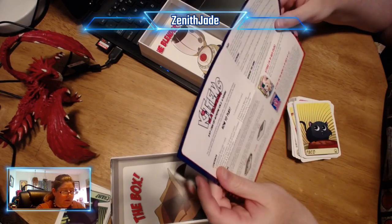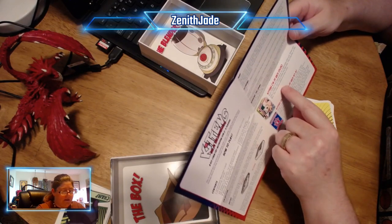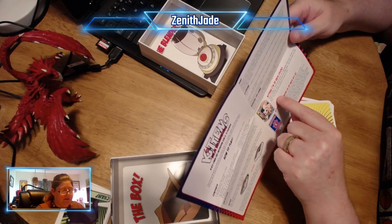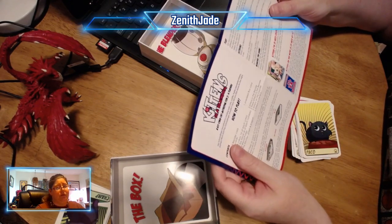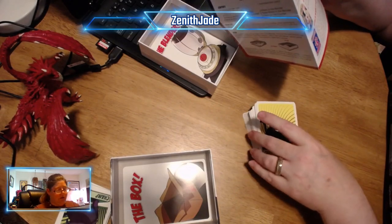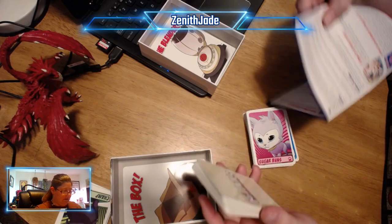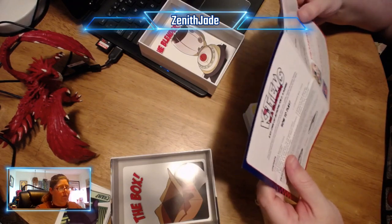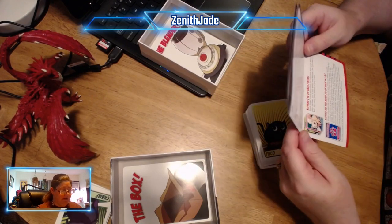Kittens: sixteen of each color. Each kitten represents an adorable kitty cat. When you play a kitten, you put it into either the blender, the counter, or the box. You may play kittens of any color — that's where some of the strategy comes into play. So I can draw one of these pink kittens named Sugar Buns and I can put it in the blender, and then it will be up to the pink player to get it out before it's actually blended.